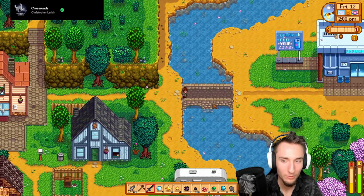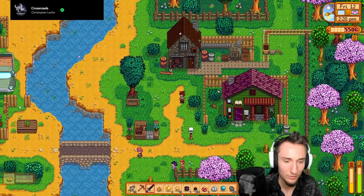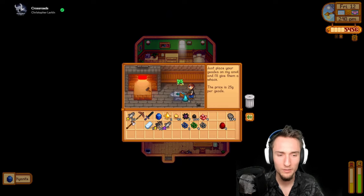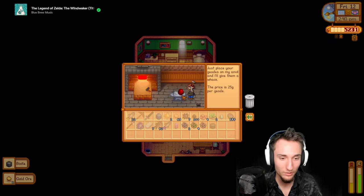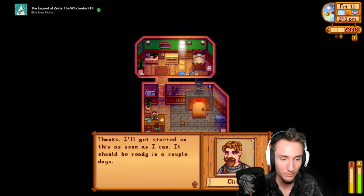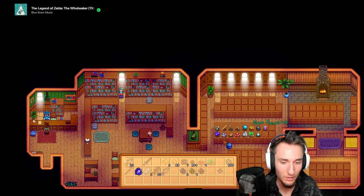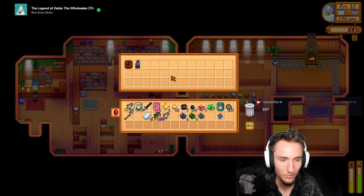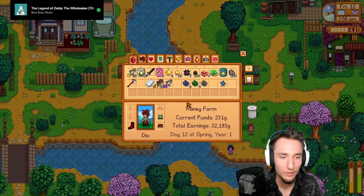I'll do a trip to drop stuff at the museum, then go back to Clint's. Might as well open all the geodes here. We just got 20 gold ore from a single geode - that's pretty crazy. Steel pickaxe - keep a marble if you get one. I'll keep the ocean stone too since it's required for a sturgeon fish pond quest. I'm just buying the recipe from Willy so I don't really need room for anything.